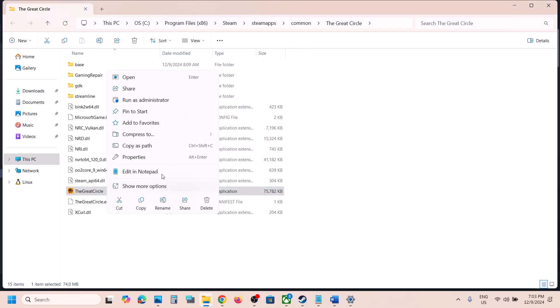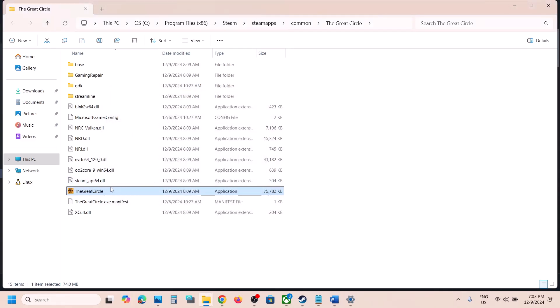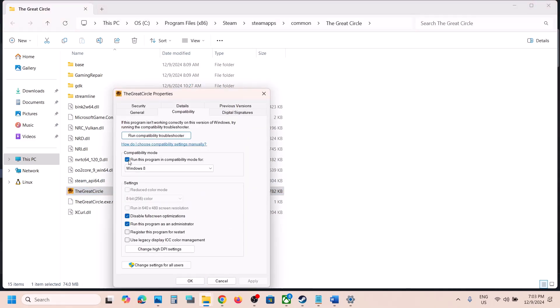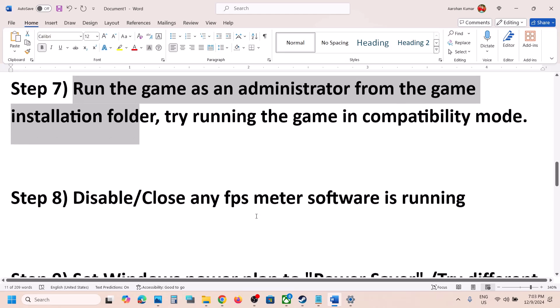Select Windows 8, hit Apply, click OK, and launch the game — this has worked for many players. If that still doesn't work, also put a check on Disable Full Screen Optimization, hit Apply, click OK, and launch the game. If none of these work, uncheck all those boxes, hit Apply, click OK, and move to the next step.